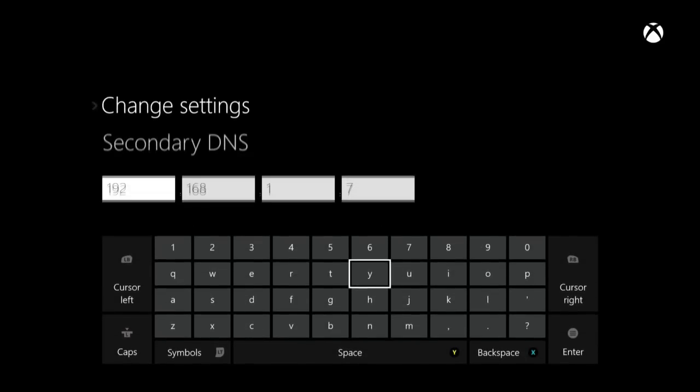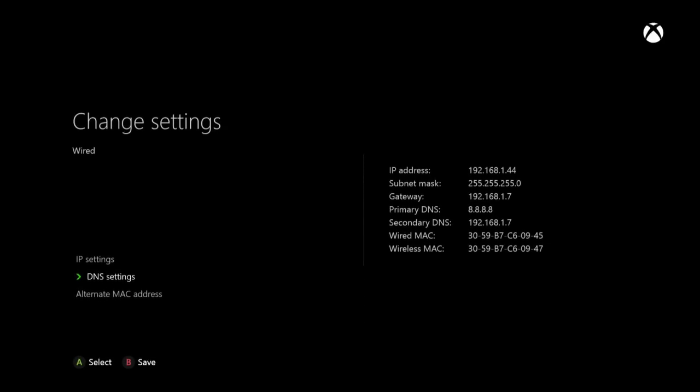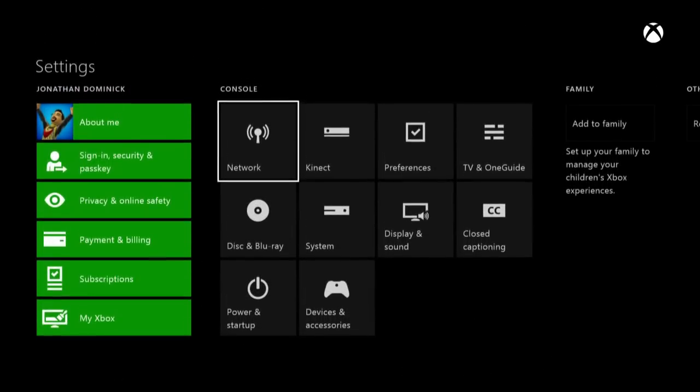Hit Start to confirm your primary DNS. For the secondary DNS, use your router's IP address — that way it will default through your router, modem, and your actual network provider, whether that's Comcast, Cox, CenturyLink, or whatever you use. Hit Start to confirm, then hit B to save all your settings. It will test your connection and everything should come back good.